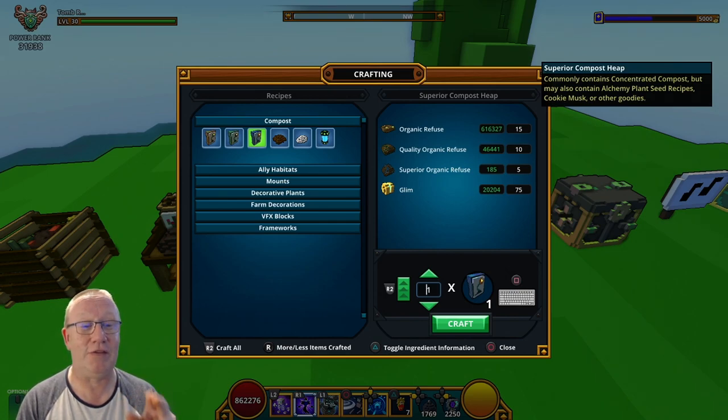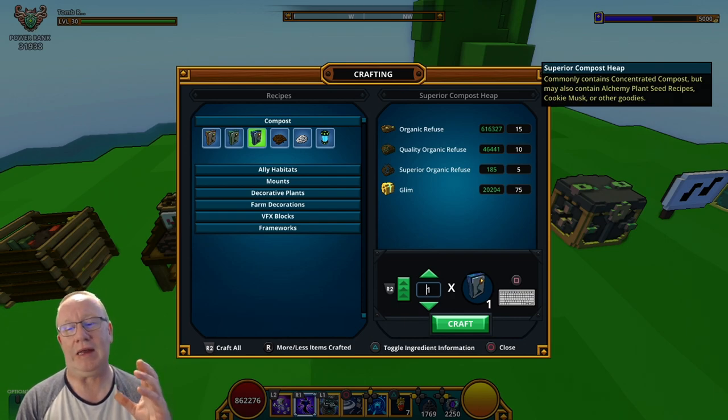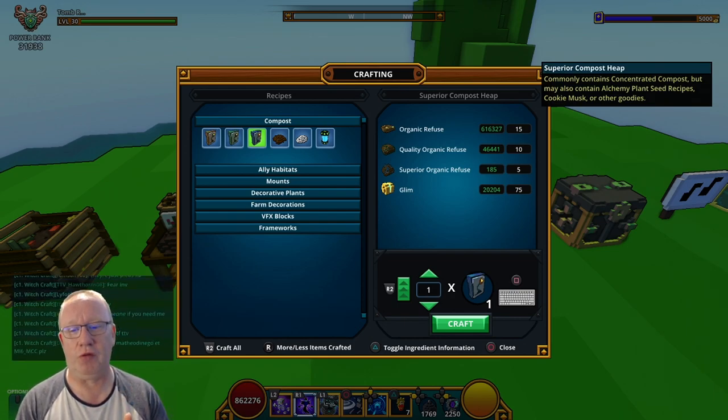The same goes for this one — you get seed recipes but you also get cookie must. This is super rare to get cookie must and you'll need a lot of it for end game. So let's get on to the gardening table.